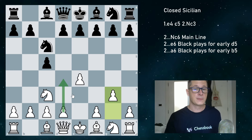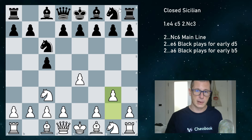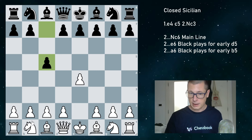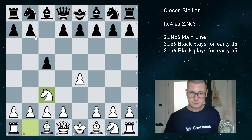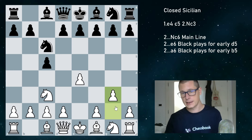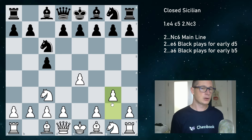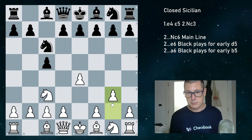If white doesn't play d4, that's generally considered to be a closed Sicilian. Many people have only considered this position to be the closed Sicilian: when black plays c5, white plays Nc3, black plays Nc6, and white plays g3. Now g3 is white's most common setup in the closed Sicilian — you could say g3 is the proper closed Sicilian where white tries to fianchetto.